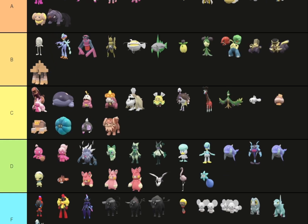Maschiff has a pretty good shiny — I like it, you can see the difference. However, Mabosstiff — I'm going to put you in D tier, my friend. I know Arlo loves you, but your shiny is just not it.